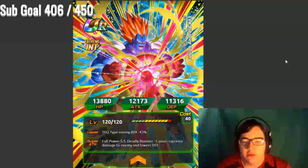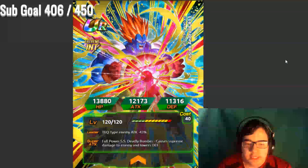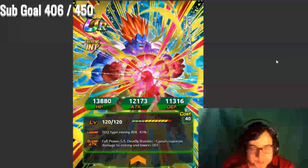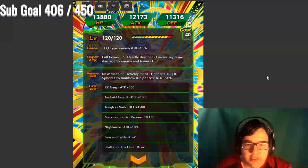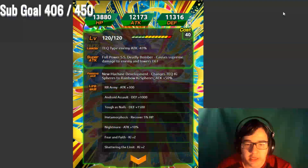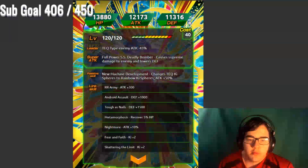Here's another good leader. He's a good leader if you are running super battle road or something like that. Tech type — enemy attack minus forty three percent. Yeah, it's really only good if you're running against a tech event. He changes his tech ki to rainbow spheres and attack plus fifty percent. It's an okay passive. I wouldn't personally put him on my team, but it works.